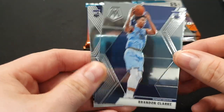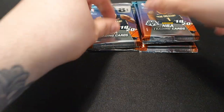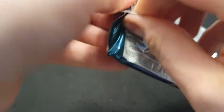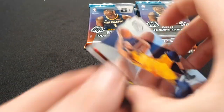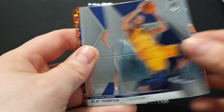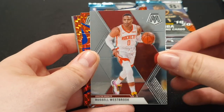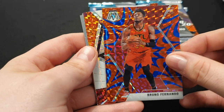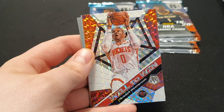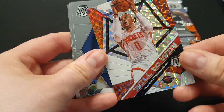Next up a Brandon Clark rookie — that's not bad. NBA debut of Niccolo Melli. We're pulling some absolute fire here guys, let's keep it going. We've got a Rudy Gobert, a Clyde Thompson. Something else in here — a Russell Westbrook. Then we have the Blue Reactive Bruno Fernando — not bad, I'll take that, a rookie. And a Will to Win Russell Westbrook — don't know if these are numbered or not, but nice card, I'll take it all day.